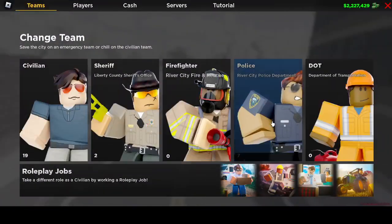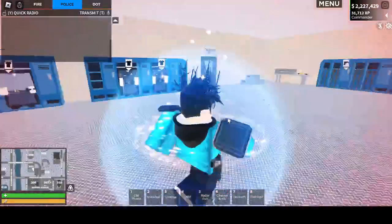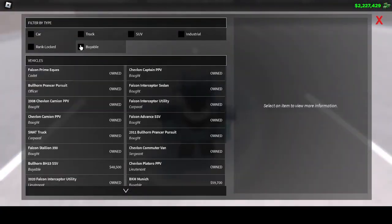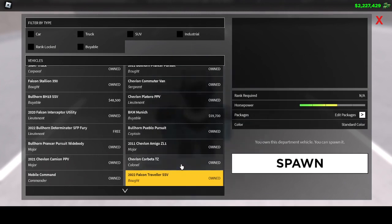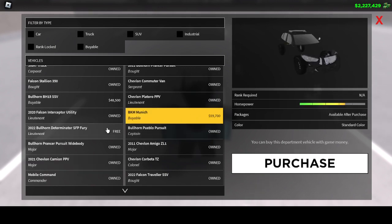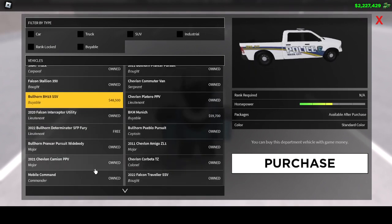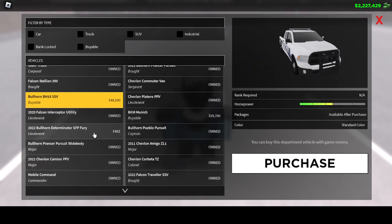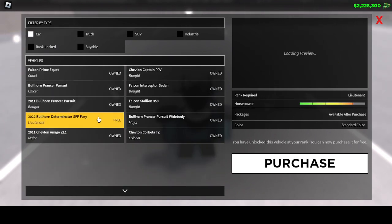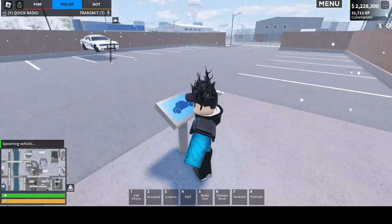Let's get on to the police team and I'll show you the Challenger. The door's over here. Let's see if I can find it. This one — oh here it is, yes. Okay, this is it.